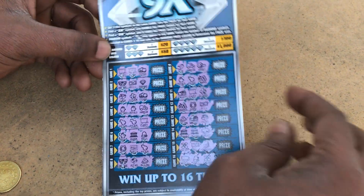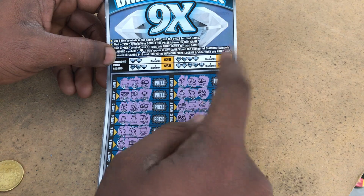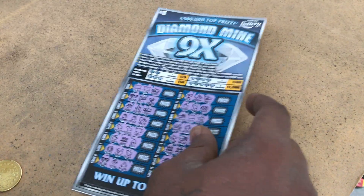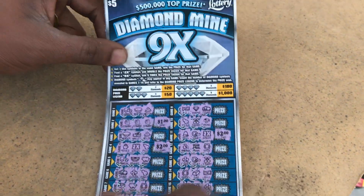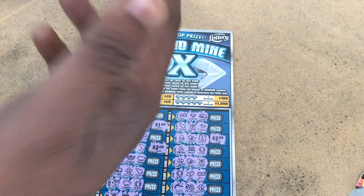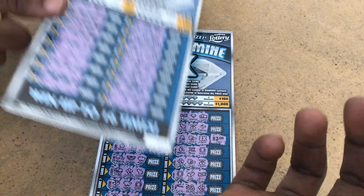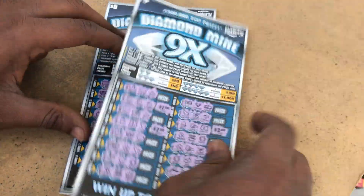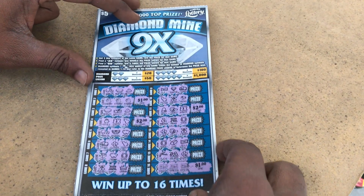So on ticket 13, we only got one diamond — we needed to find another one, we could have won $20. Ticket 13 is a bust. Out of two tickets, I won on ticket 12 — I won back $10. I spent $10, I won back $10, so you know, can't beat that. I'll take the 10 bucks and go get two more of these.